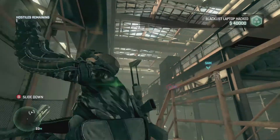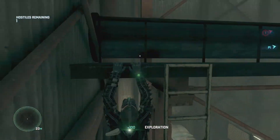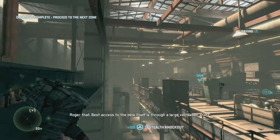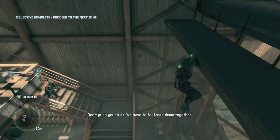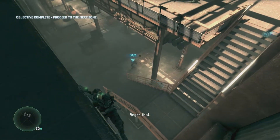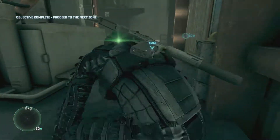Oh, it's a sniper over here. I see him. Take that. Nice. Best access to the mine itself is through a large ventilation shaft, and I understand you've got a lot of experience with those. Wish your luck. It's a large ventilation shaft. Roger that. Slide down — come on, there you go.